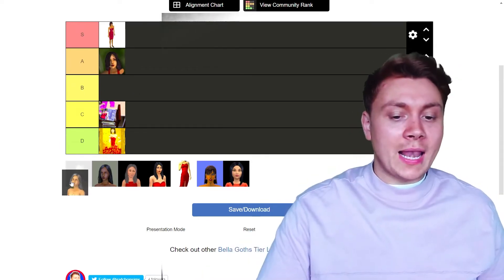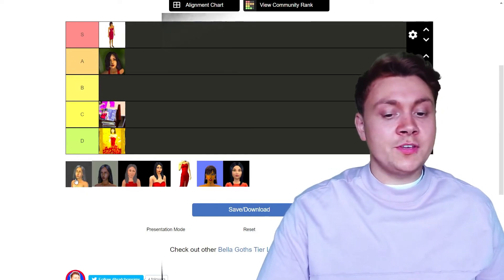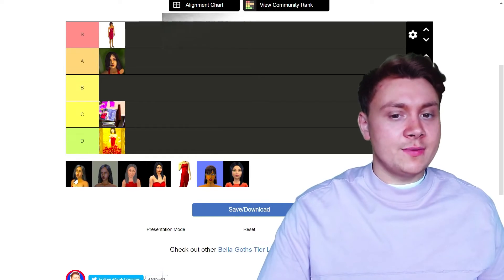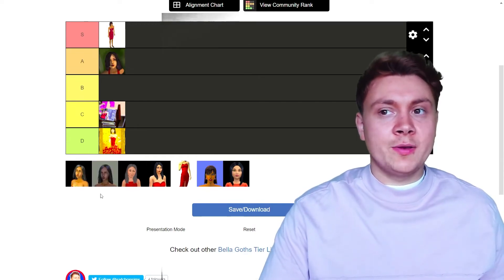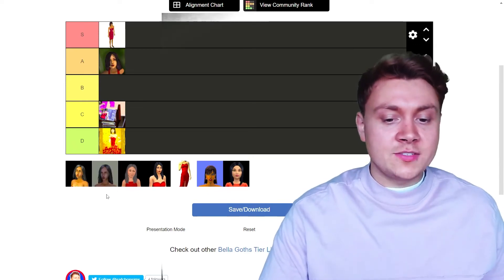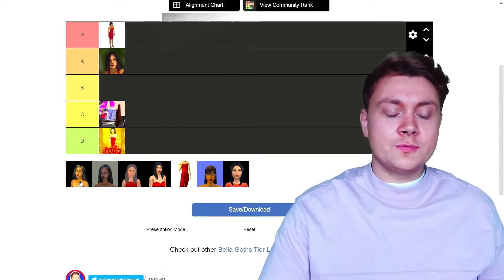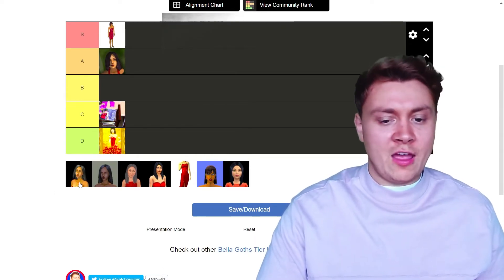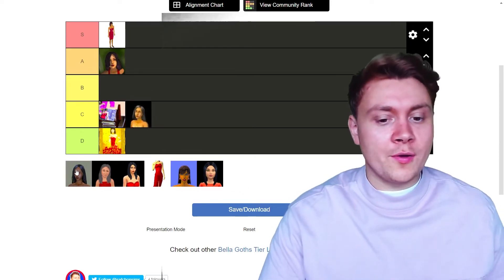Now the Sims 2 Bella Goths. First we've got Pleasant View, which is like the grassy area — the Willow Creek of Sims 2. Then we've got Strangetown, which was the desert neighbourhood. As you can see their skin colors are a little bit different. The Sims 2 Pleasant View Bella Goth — I didn't really care about her that much, I didn't even notice her. She's going in a C.